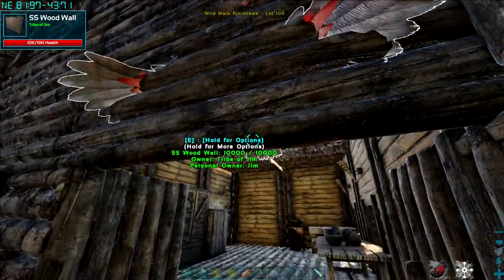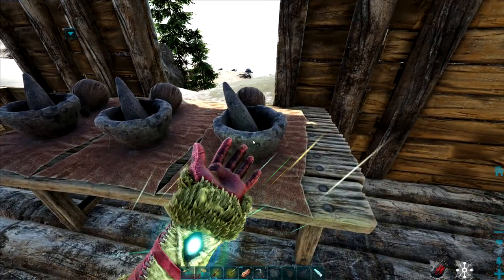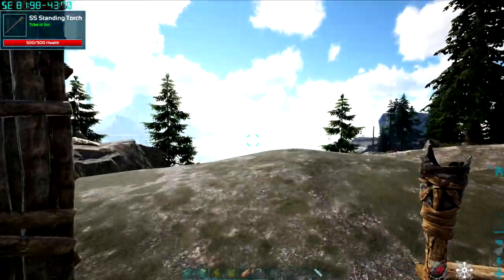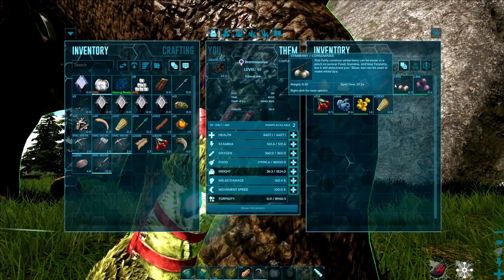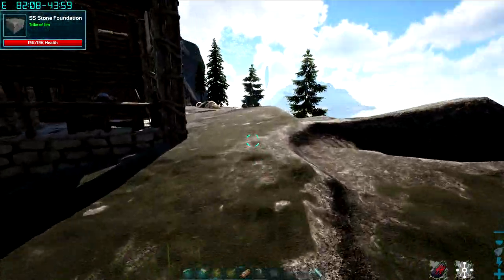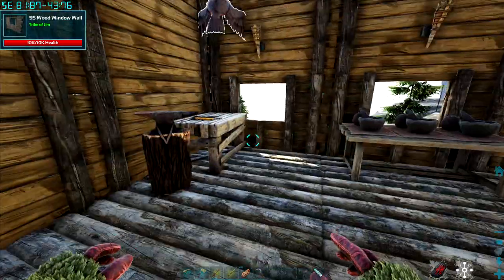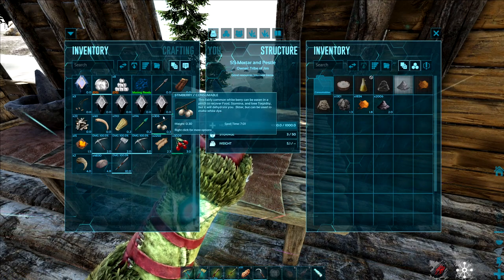Oh god, we've got a visitor — it's a level 100. Under consumables, drugs — stimulant — we need a spark powder and some stimberries, that's not a problem, I've just been out on my Pteranodon. The tree sap's a bit tricky but it is on here. It's one of those that it's in a place but you have to sort of hunt around for it. All right, let's just chuck some of this in there.